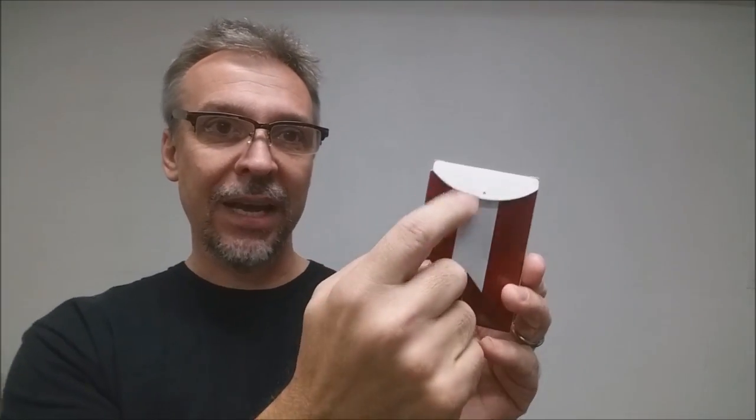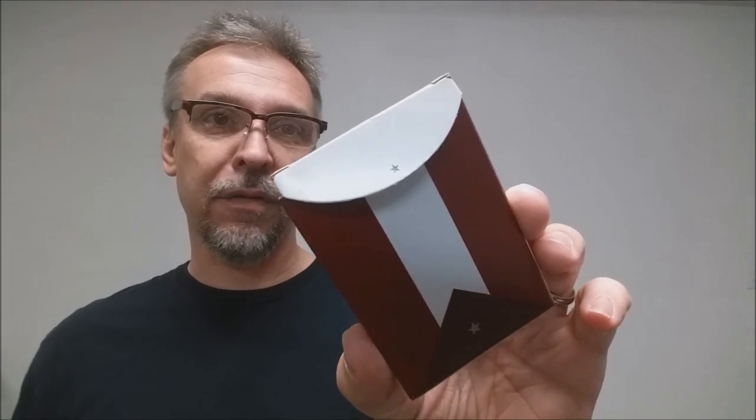The top design is blank. The back design is a field of red with a white banner, and you have a tiny little white star at the bottom and a tiny little red star right there on the tuck flap. That is pretty much it for the tuck case. Let's take a look at these cards.